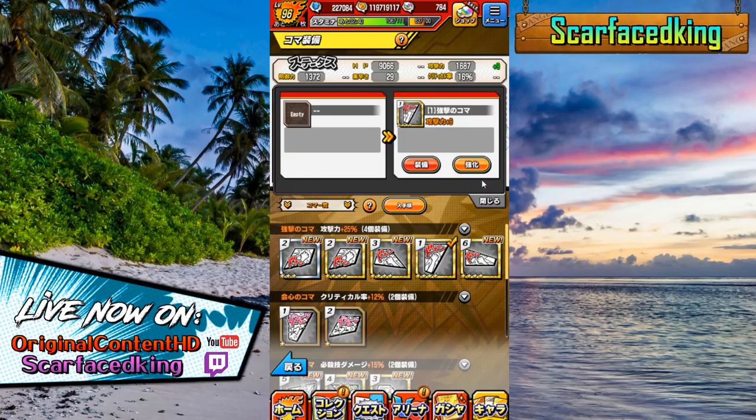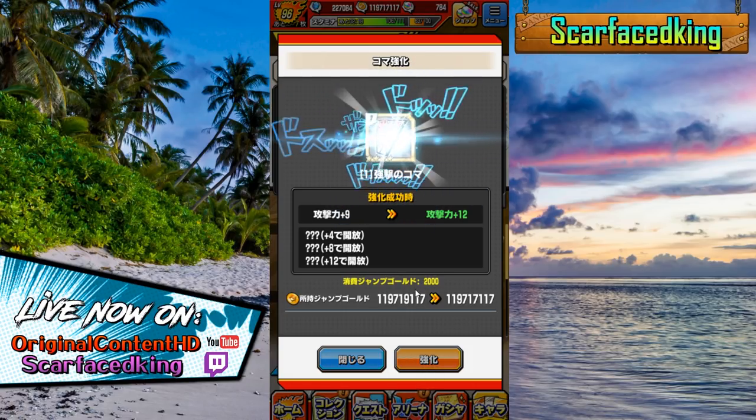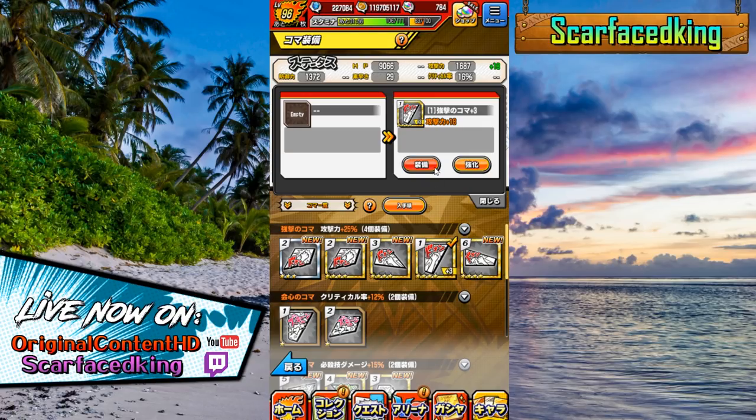To equip it, there are two buttons when you click on a Koma. The one on the left is equip and the one on the right is to power up. Each one has 12 levels. Level 12 is where you get your final additional effect — you get them at 4, 8, and 12 — and it only costs gold to level up, which is pretty cool. The downside is that there is some RNG involved, similar to leveling up boats on OPTC. There is a chance to fail. The first few levels are basically a gimme, but as it gets up to higher levels it gets harder and harder — as you can see, I just failed there.